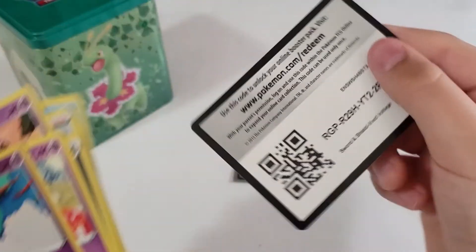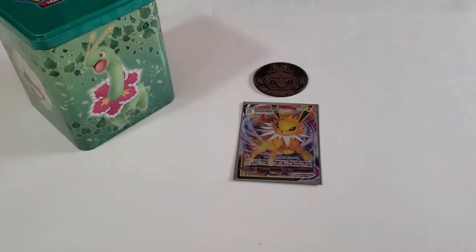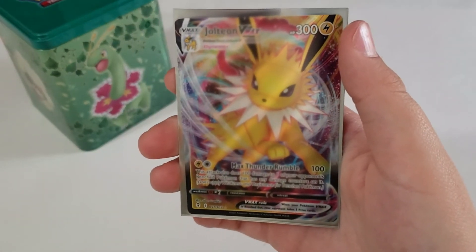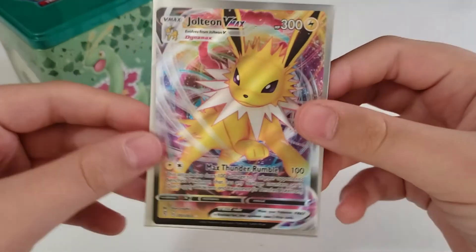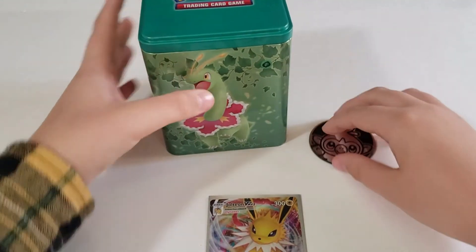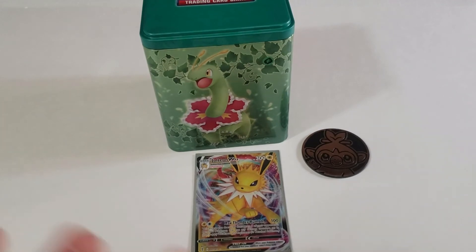Here's the code card, and here's our Jolteon VMAX that we got from the Evolving Skies pack — which is pretty cool. And that's it for this unboxing. Thanks for watching and see you in the next video. Bye!